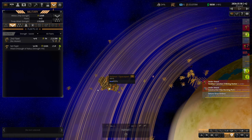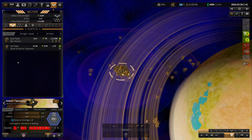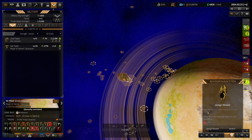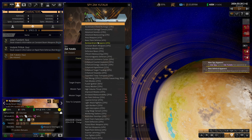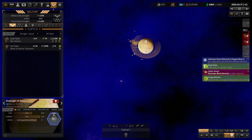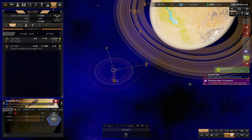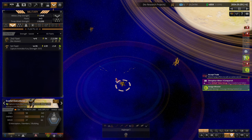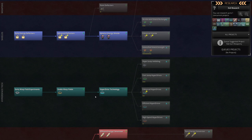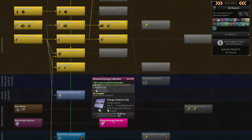We are starting to get cash positive again, which is good. Part of that is population growth but part of it is our ships getting destroyed - reducing maintenance costs. Let's do another spy mission. I don't think any of these have a very high probability of success but we can try anyway. Fast mining research incoming. It looks like it doesn't even matter which tech we're researching - as long as we're researching something it puts effort towards finding it when we break down ships. That's pretty nifty. Let's do enhanced energy collection to knock that out.